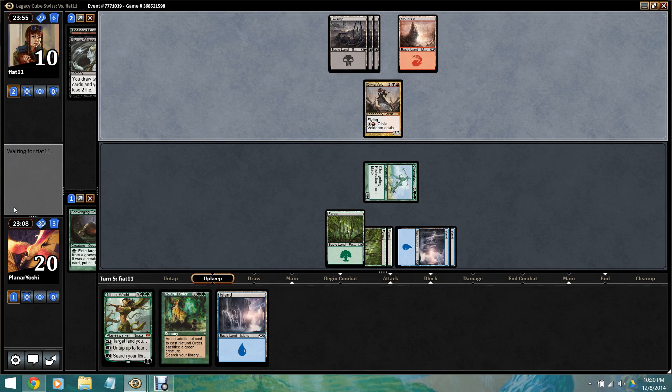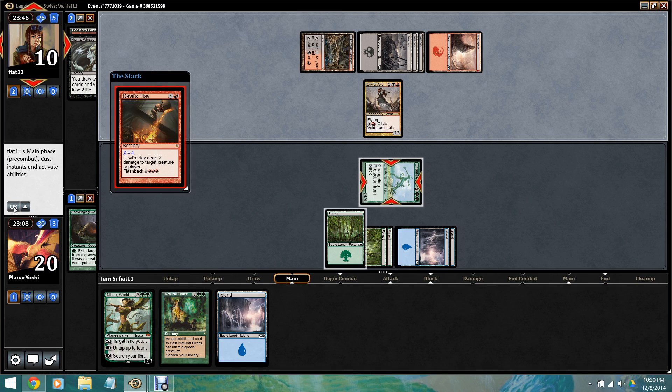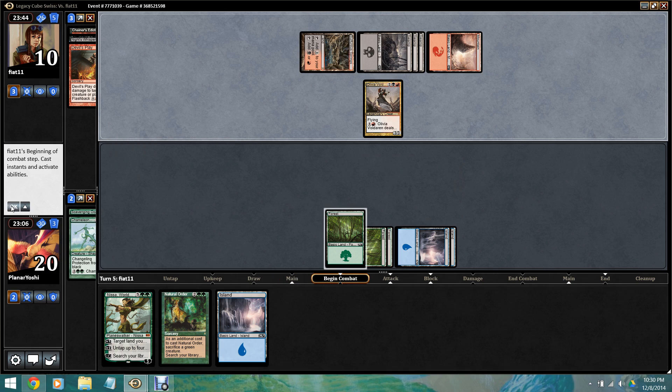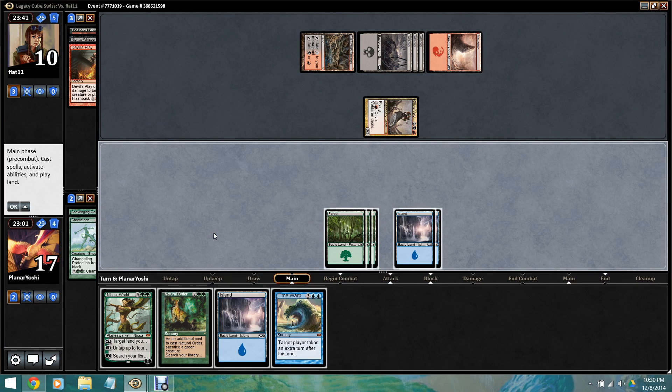Olivia's just a 3/3 flyer right now. He's gotta come up with something else. Next turn we can use Nissa to animate a land. He's gotta come up with a red creature basically, or a Devil's Play — oh, that's pretty good. Time Warp would've been really good if the Colossus survived.